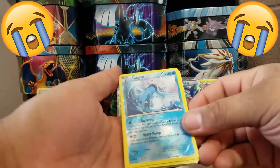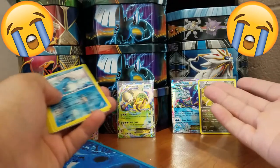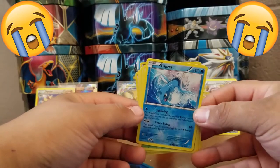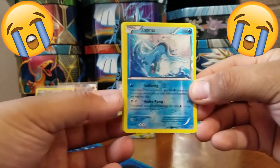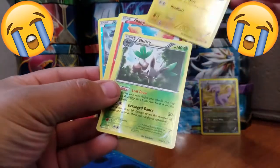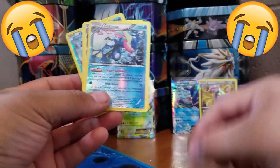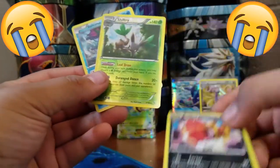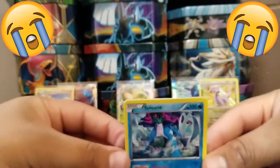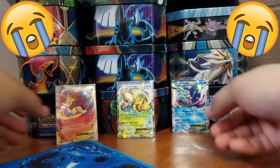I'm really upset. This is all we got: Lapras Reverse Holo Rare, Drifblim Reverse Holo Rare, Greninja Reverse Holo Rare, Scrafty Reverse Holo Rare, another Drifblim Reverse Holo Rare, Suicune Reverse Holo Rare — that one's pretty nice. Then two Holos: a Goodra Rare and a Pyroar Rare. Plus the promos.